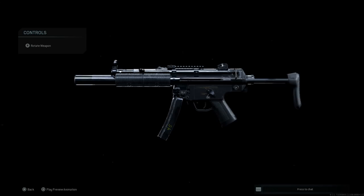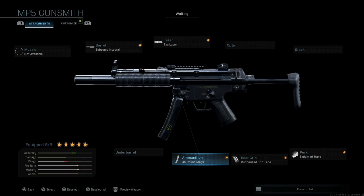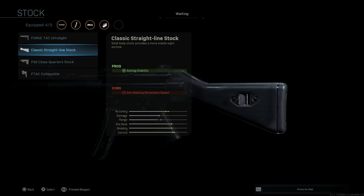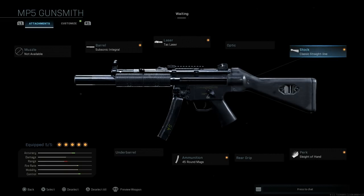So that is the MP5 SD-A3 — collapsible buttstock extended or collapsed, with the integral subsonic suppressor and SEF trigger group giving full auto, single fire, and safety. To make the SD-A2, the only change is the fixed straight-line stock, which gives pros for aiming stability and cons for aim-walking movement speed. All other attachments are personal preference besides those two key features.